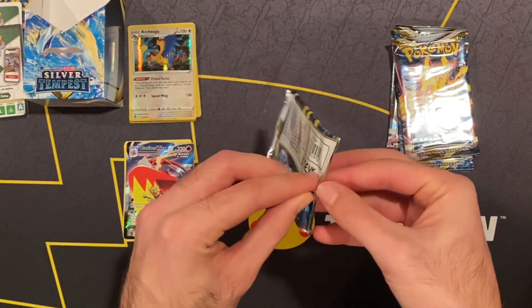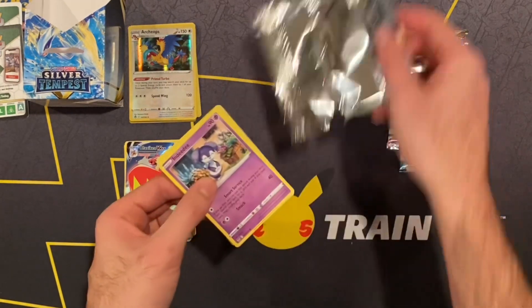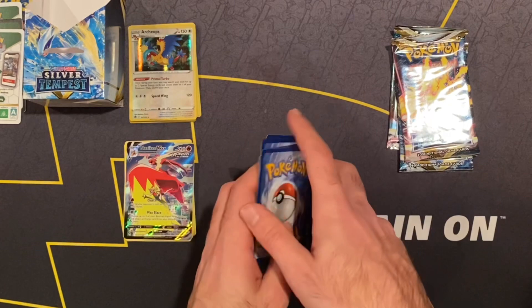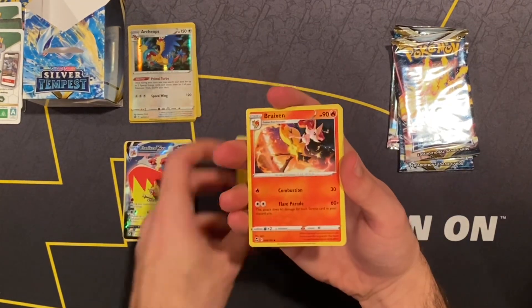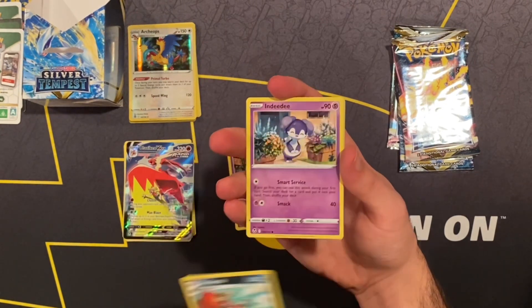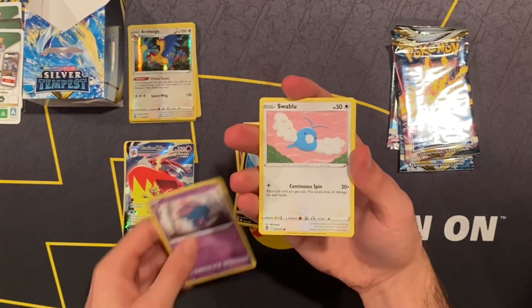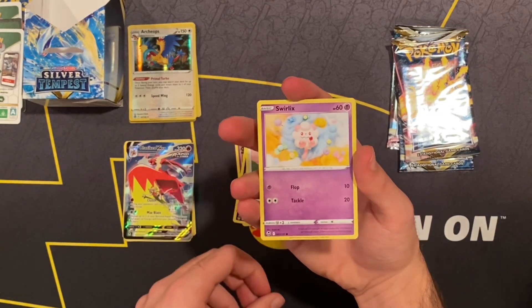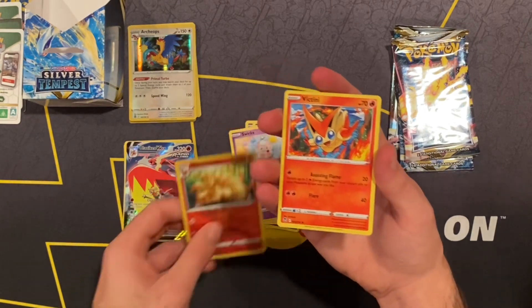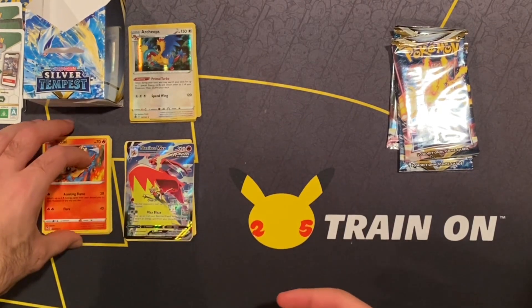Alright, we got Regieleki pack. We got a white code card. Might give us another Blaziken — who knows. Electric type: Heleeーン, Crocalor, Indeedy, Marill, Mist-Revis, Swirlix — yo, that's a sick artwork for Swirlix! Ninetales Reverse Hollow. And we do not get a Hollow — we get Victini. Alright, good to know.